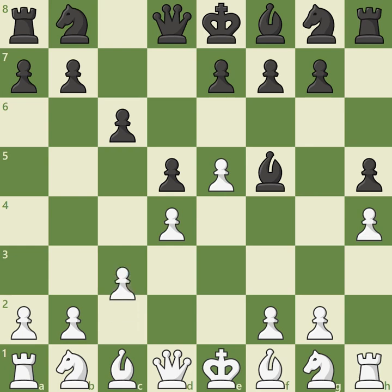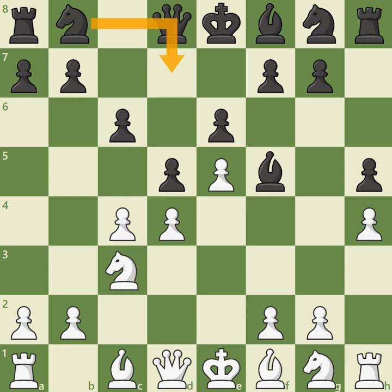Now that g4 is no longer a threat, Black can return to the typical response e6, supporting the center while preparing kingside development. White may increase the pressure against d5 and develop another piece with knight c3. Black has an important choice to make. If Black decides to centralize a knight with knight d7, adding pressure against e5 and hoping to support a future c5 pawn break, this allows White to play cxd5, forcing Black to recapture on d5 with a pawn, followed by bishop g5. A more flexible choice is knight e7, preparing to respond to a possible cxd5 with knight d5, opening up the d-file when the d4 pawn may come under future pressure.